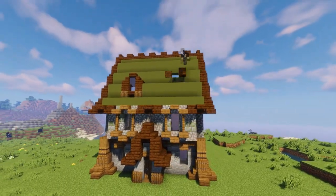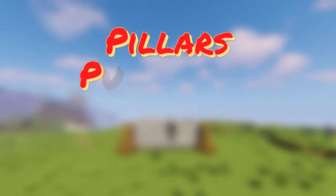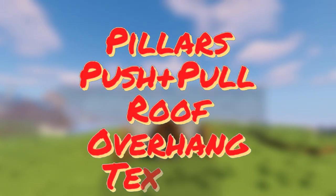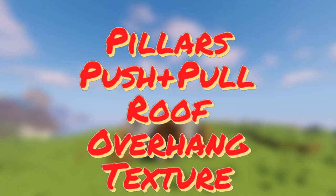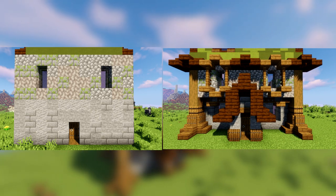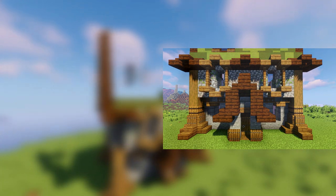Let's go over the things we added to make it more appealing and have more depth. Here's what you need to do when you're making your builds: make sure you have pillars to make it stand out more, push and pull out things like windows, have a roof overhang, and make sure you add texture just like we did in the roof. Basically, stop making your builds so flat and start pushing things out or pulling them in. We have some examples — if you make a flat wall like this, just add a little bit of depth and you can make it look like this, with pillars, the roof overhang, and push and pull windows and walls.